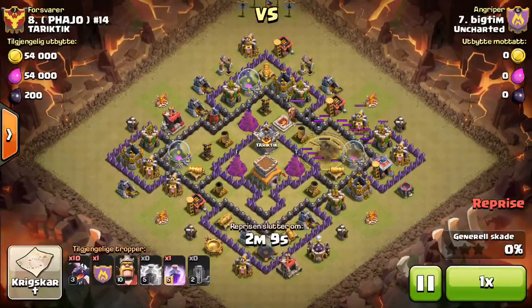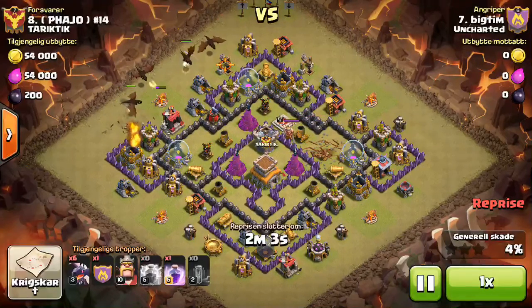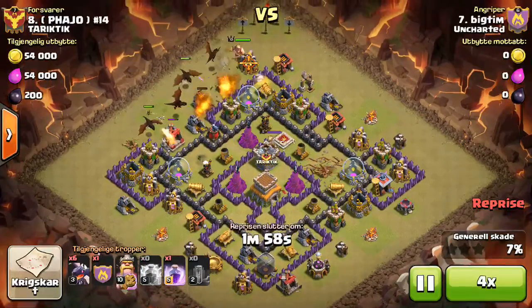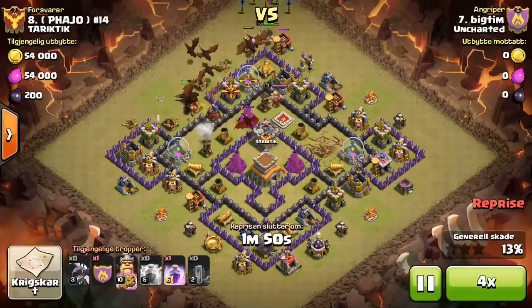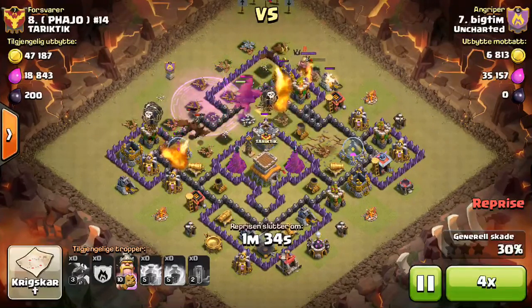They're like six tiles deep in one spot and like three tiles deep in another spot — that's just really bad. The drags are going to go straight to those air defenses. The loon drop was off a little bit, but it still helped because the balloons are now going to make their way around the rest of the base and just pick off the random defenses along the way.